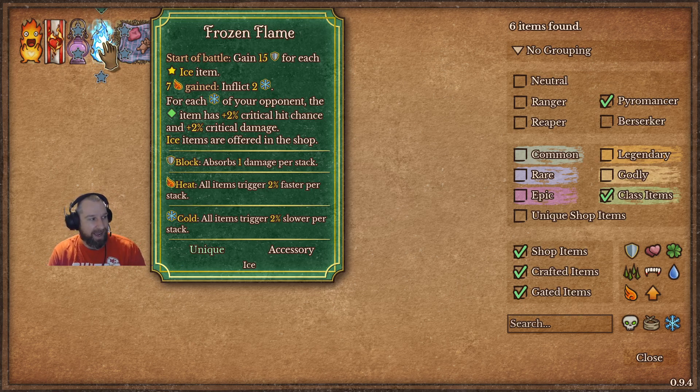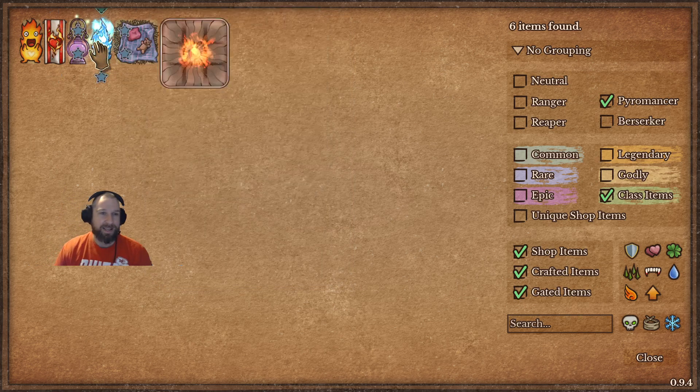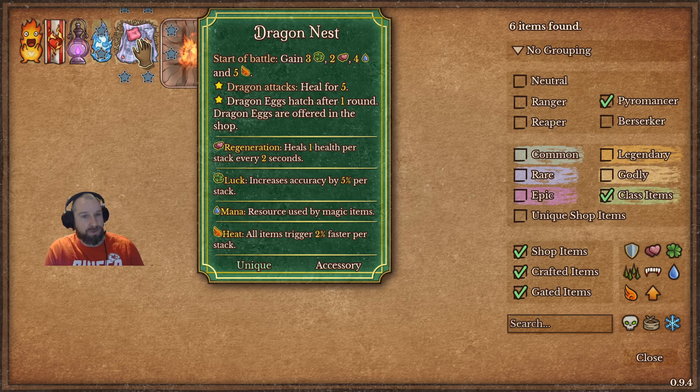After that, we have the Frozen Flame, which brings forth the Ice mechanic. I'm not a huge fan of the Frozen Flame — Ice cards don't show up until you buy it, so you can't start getting Ice cards until halfway through the battle. It does generate the Ice Buckler, Ice Drake, and Ice spells that tie into the Cold mechanic, which is opposite of Heat and slows down your opponent's abilities. Last but not least, we have the Dragon Nest — as the name implies, it goes towards building the dragon pet mechanic. Dragon eggs normally hatch after two rounds; this makes them activate after one round, so you get them into your abilities quicker.